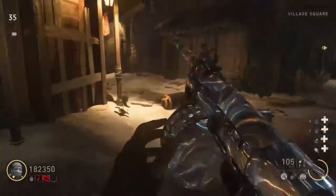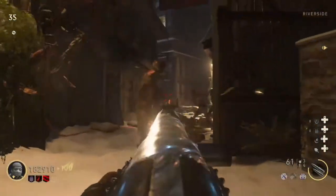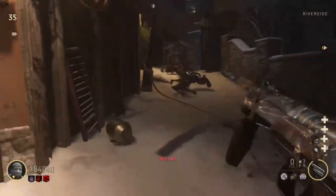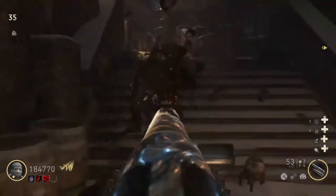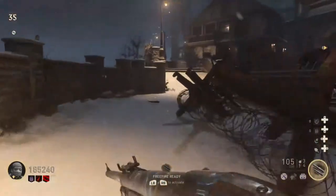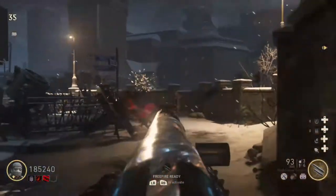It's weird cause all these guns, especially the early ones, always feel much better with the attachments. Like the blisk, the EMP, even the proto — once you get an attachment on it, it feels so much better. Just stick something like extended mag on and then nothing else, and most of the SMGs are fine.